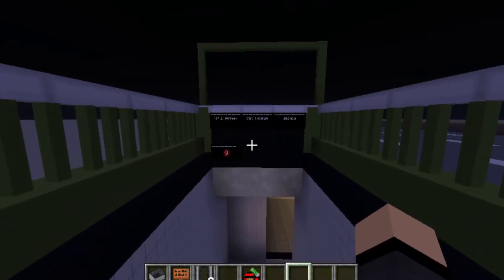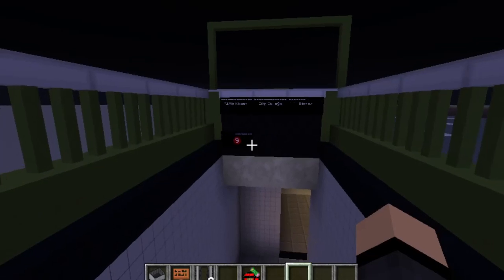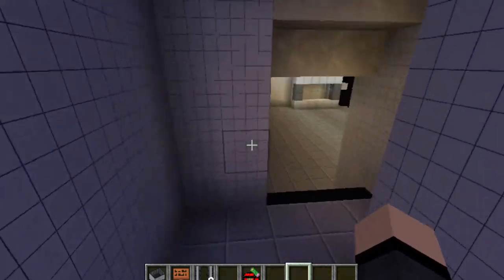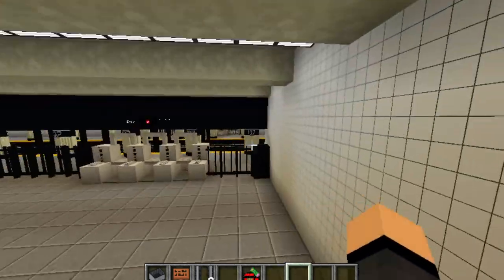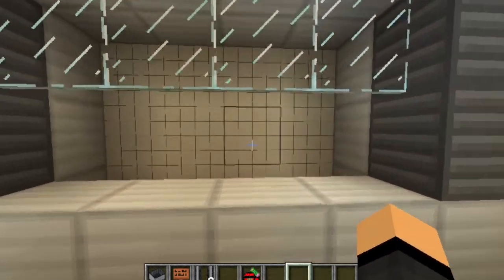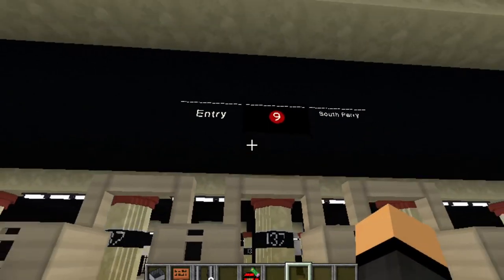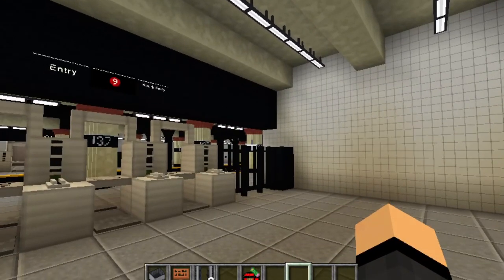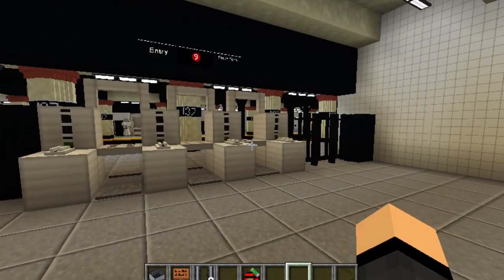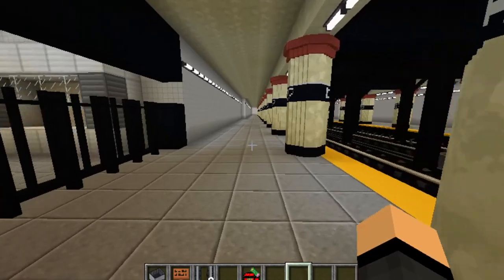I'm pretty sure I didn't change more than one sign to 'nine.' I guess maybe I did. Alright — 137th Street City College station, and it says 'nine,' not 'one.' So yeah, here's the mezzanine right here. We have the booth of course, which is currently unstaffed. This sign says 'nine' too — did I change all of them and not even notice? I was having way too much fun creating this station.